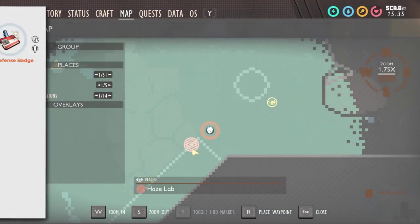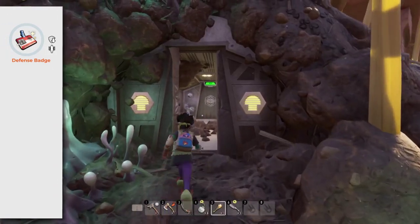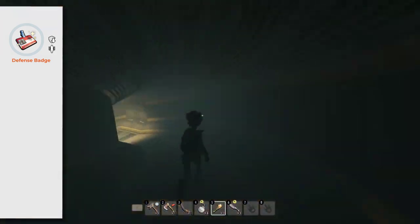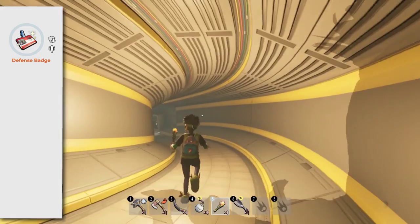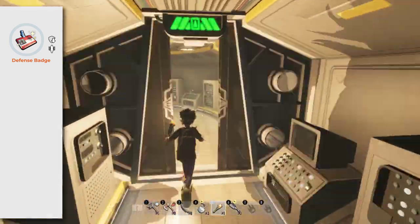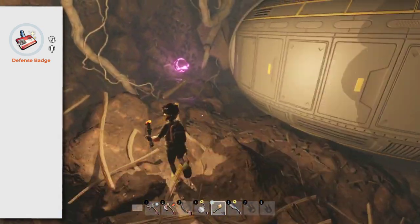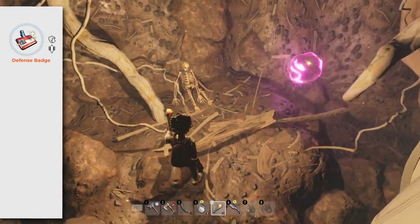Defense Badge: pick up this badge inside the Haze Lab, in the same place where multiple infected weevils charge against you. It will increase your damage resistance and decrease your attack damage. A good badge for players that want to play a more tanky role.